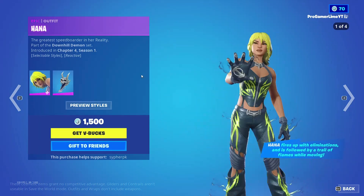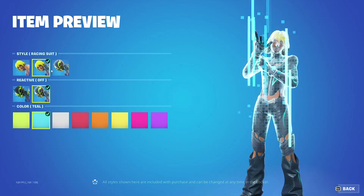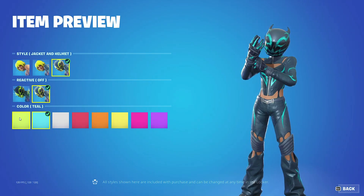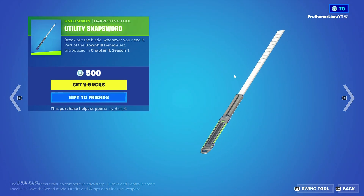We also got the Hannah skin back as well, with a Reactive On and Off style and different color styles as well. We also got the Utility Snap Sword.